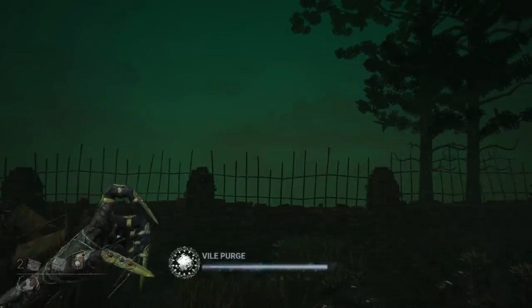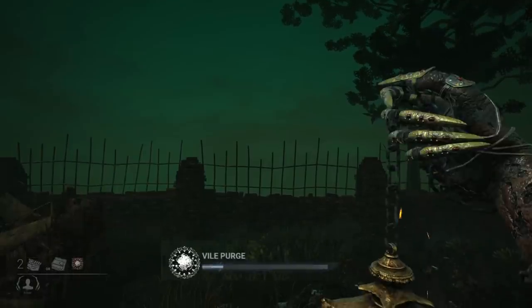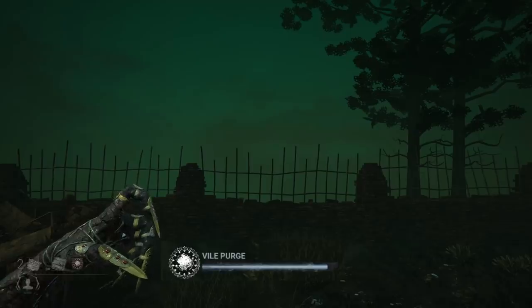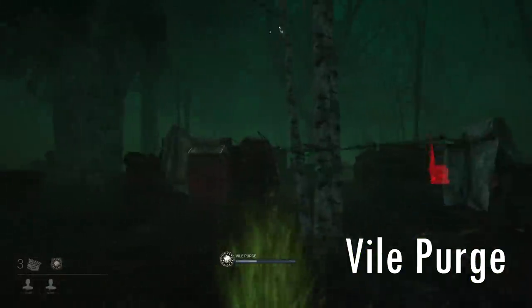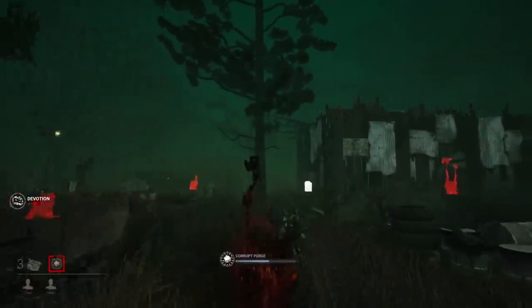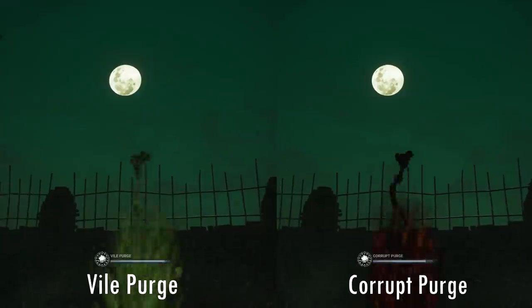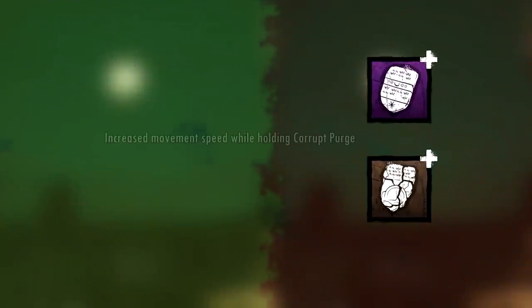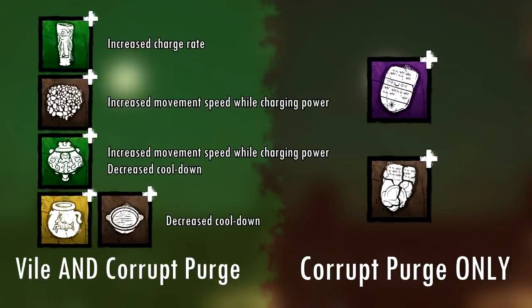You can do a full charge to cover a large area with your vomit, or fill it up just a small percentage to spit just a little bit. If you release the vomit too early, it will cancel, but you can also cancel it yourself at any point during the charge by pressing the attack button. By default, the Plague has her infecting green vomit, the Vile Purge, and when she powers up, this turns into the damaging red vomit, the Corrupt Purge. Both work exactly the same, so you don't need to learn different timings. Add-ons for the Corrupt Purge only affect the Corrupt Purge, but add-ons for the Vile Purge affect both.